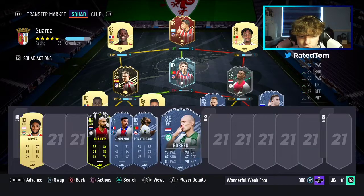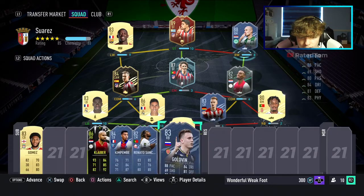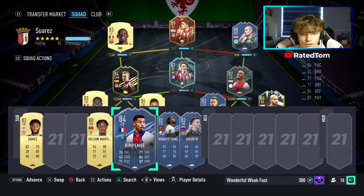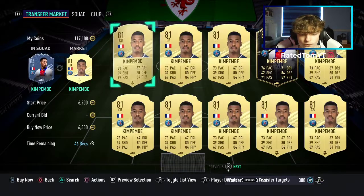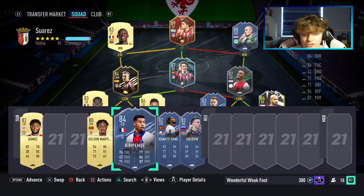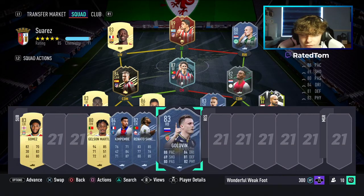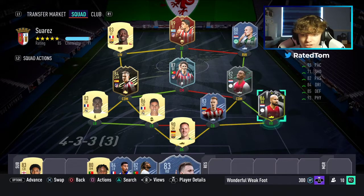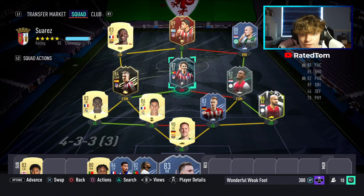You're saving around — let me work it out — Kim Pempe Inform is around 150k, Renato Sanchez is over 200k, so that's around 350k. Golovin is about 30k. Rounding off, you're saving roughly 400k, making this around a 600k team if you already have some of the players. Very, very nice team.